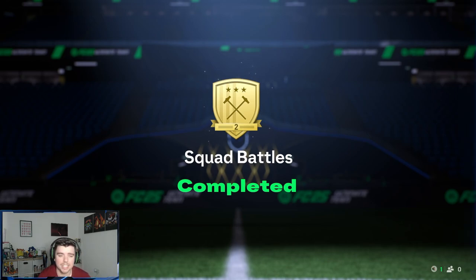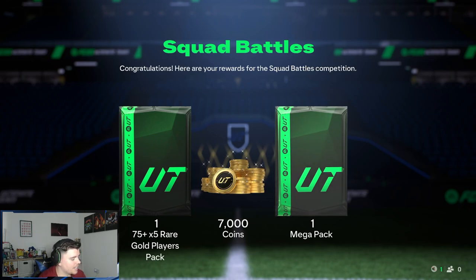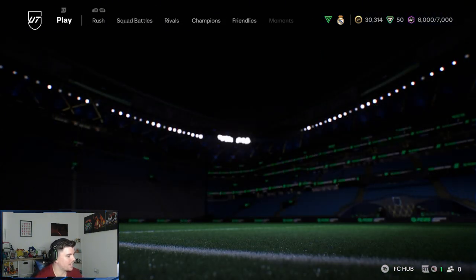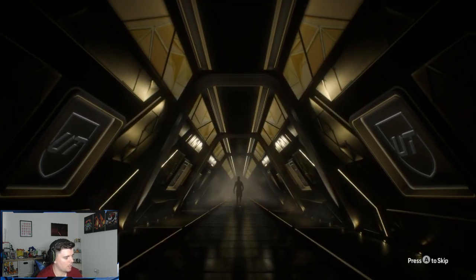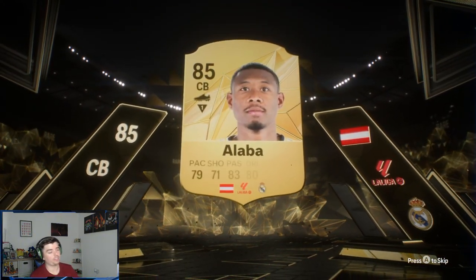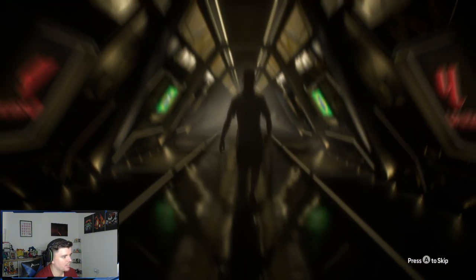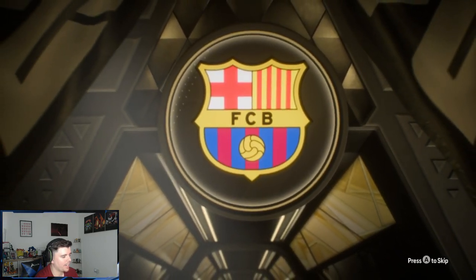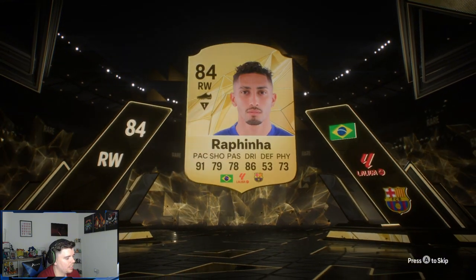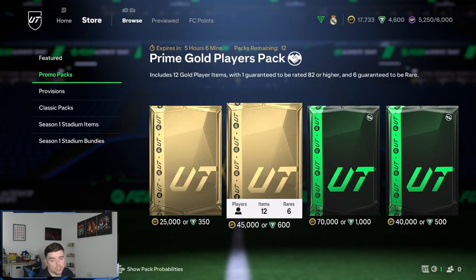We've got our first Squad Battles rewards of the year — managed to get Gold 2, which got us a mega pack and a 75 plus times five rare gold players pack. Not expecting anything amazing but let's see. Not a walkout — center back from Real Madrid, it's David Alaba, 85, not bad. No walkout in the next pack either — right wing, Brazilian, La Liga: it's Rafinha from Barcelona, 83 or 84, nice. Got Dovbyk again as well.